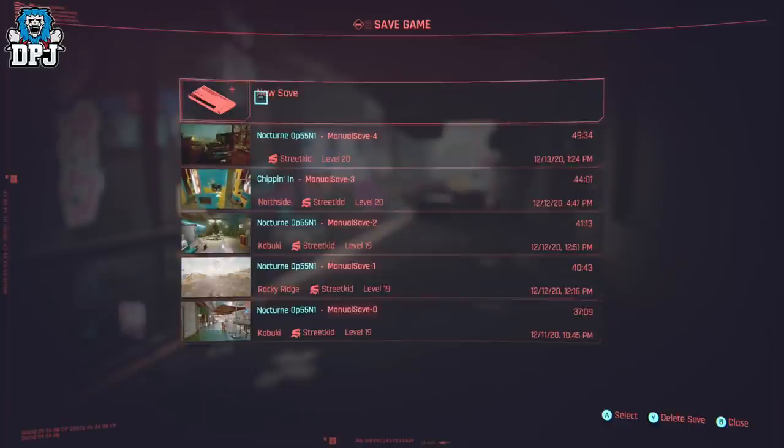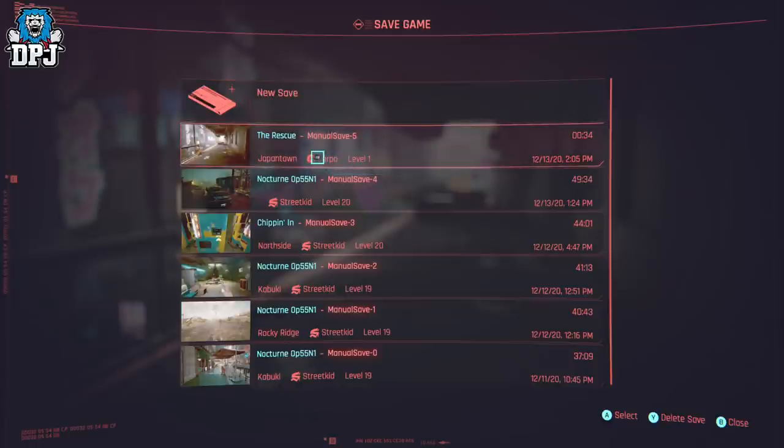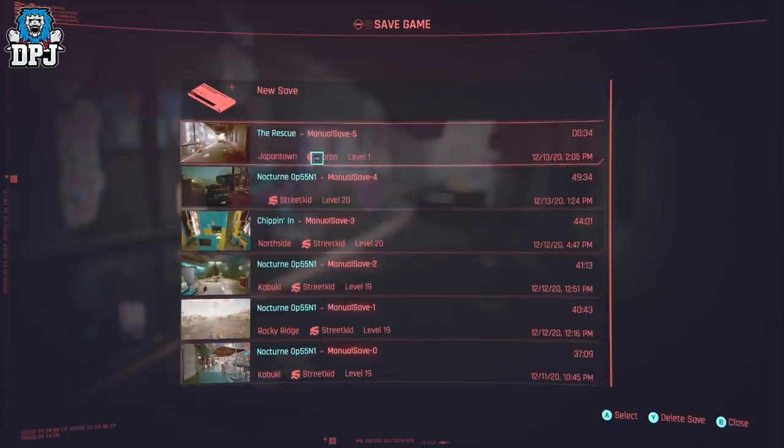So the only thing you can do, if you plan on starting other characters, is create manual saves when logging off that character. At least this way you won't lose progress.